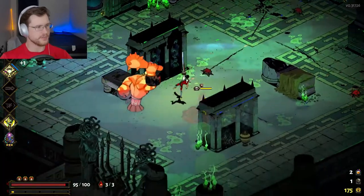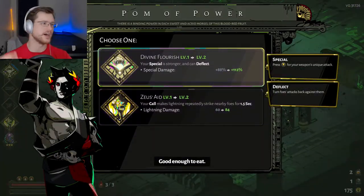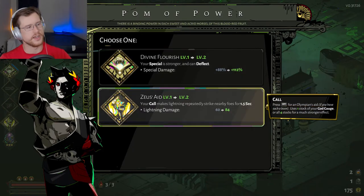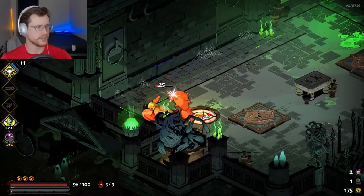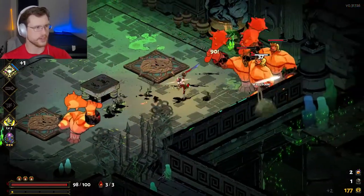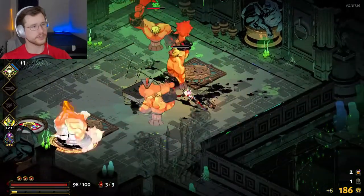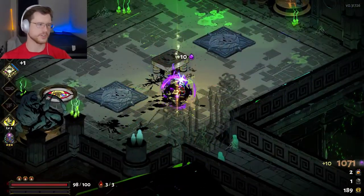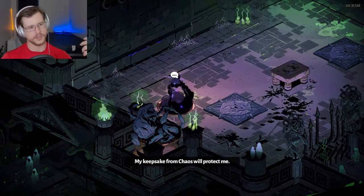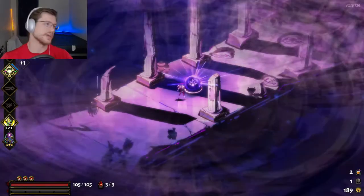I want to show the basics of boons and sort of show where everything fits — who does what between the eight main gods, since they all share the same structure when it comes to boons. Then you've got Chaos and Hermes, who each have their own special interactions. Hermes increases your speed with everything, and Chaos offers you damage increases and increases to your resources.